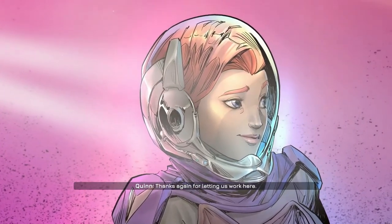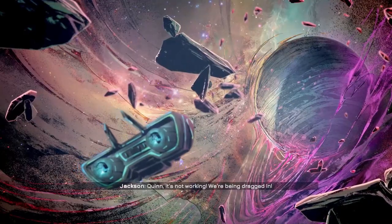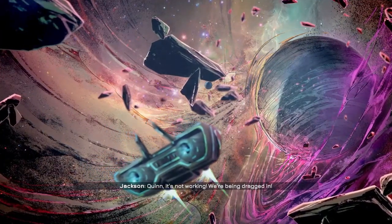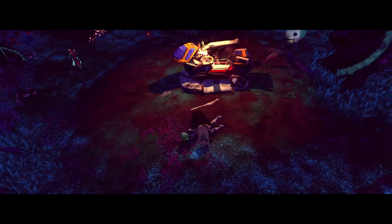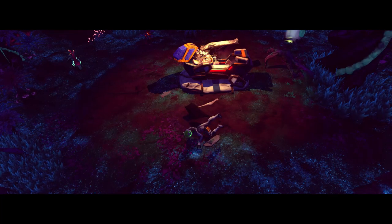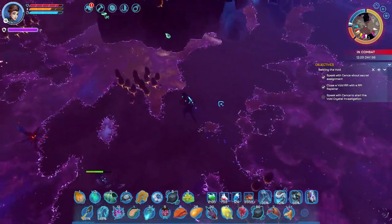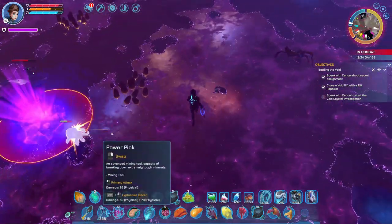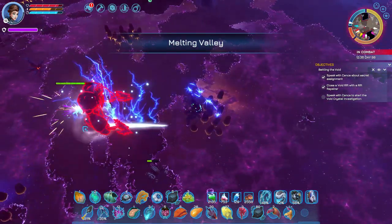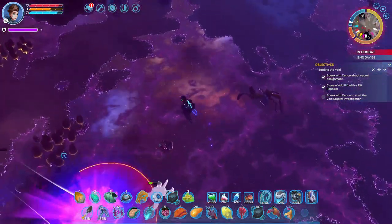The game starts with you playing Quinn Hicks, and you are responding to a distress signal on an alien world, but then your ship crash lands on that world too. This is your first experience in Catern, an alien world with many different biomes that are hazardous to your health — some very hot, some very cold, some with spores you don't want in your lungs. You have to figure out quickly how to craft the necessary equipment and supplies to survive.